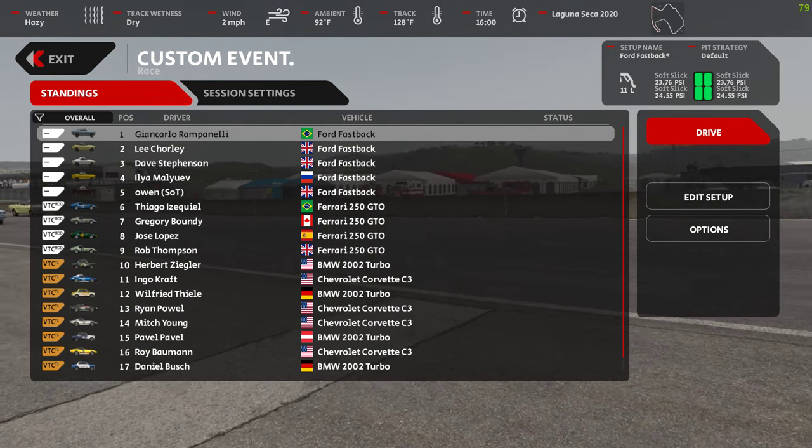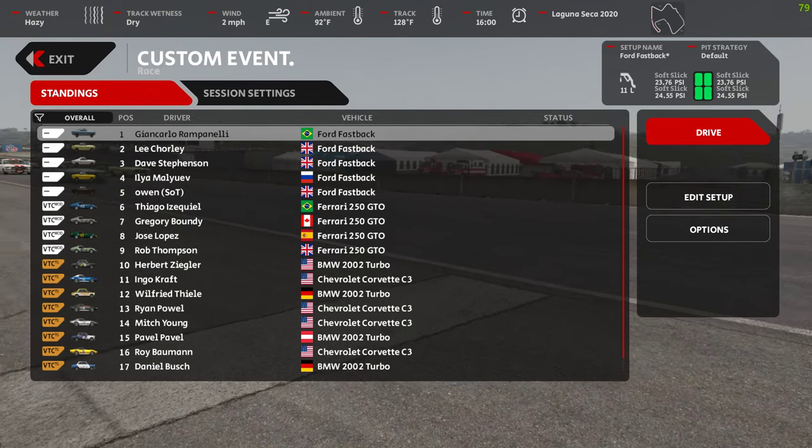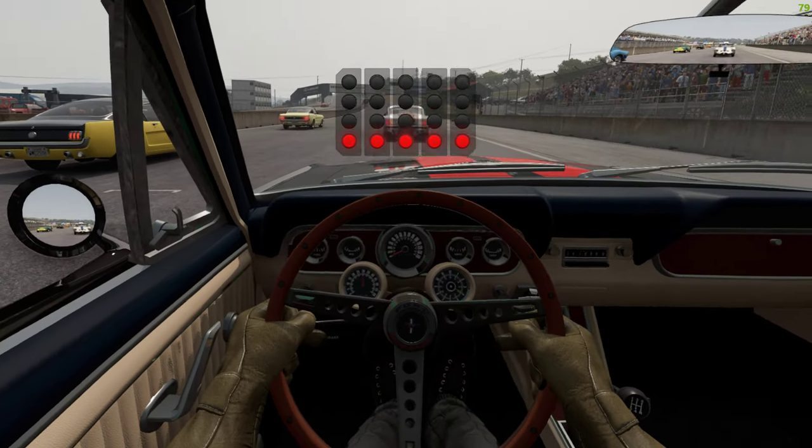Okay, you can see what we're running here on the floors — Ford Fastbacks and we're running Project Cars modding teams, Ferrari GTO and the rest of the standard cars at Laguna Seca. We're running at 110%.